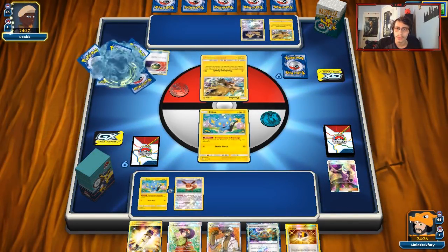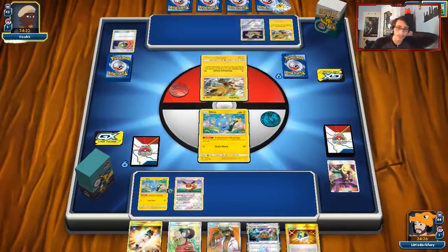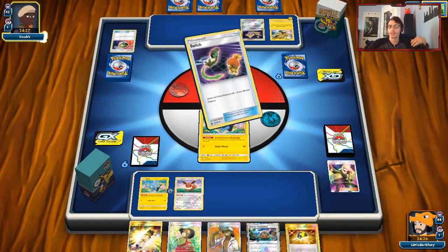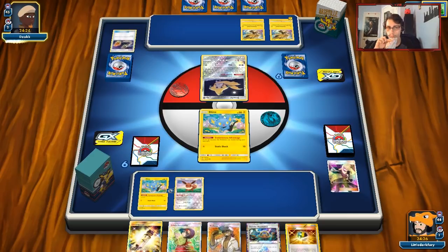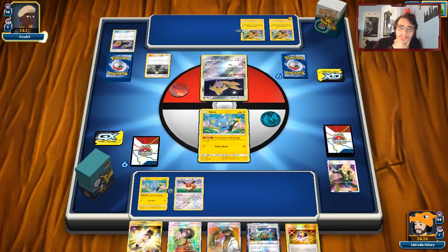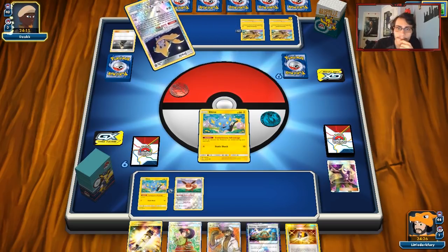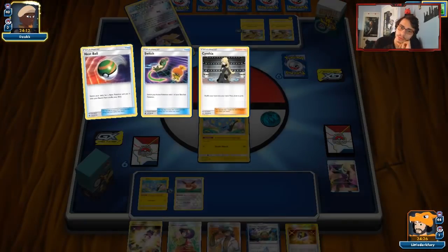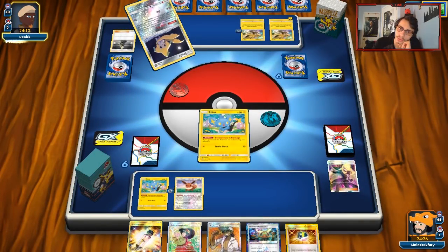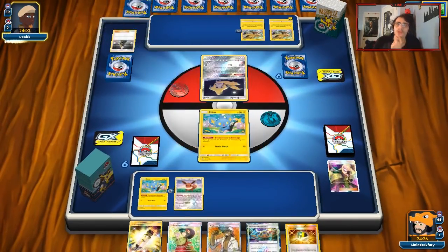I wouldn't mind running Field Blower in here — we can get rid of his Escape Board on Jirachi, then Field Blow him the same turn, and then he literally just won't be able to retreat, relying very heavily on Guzmas. Stellar Wish — so he's not gonna Guzma, which is fine. We can still Disconnect with Kukui. If we can find a Luxio... nope, there's a Guzma. Too bad. He already used Cynthia though.